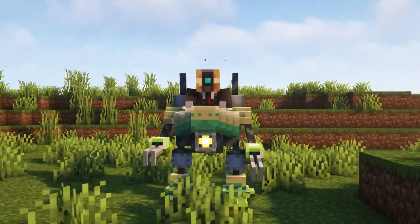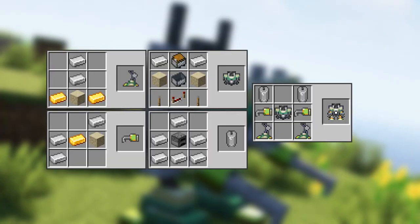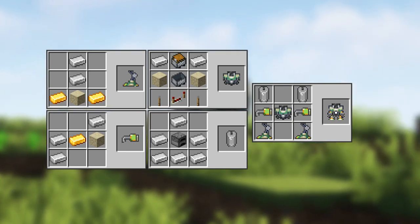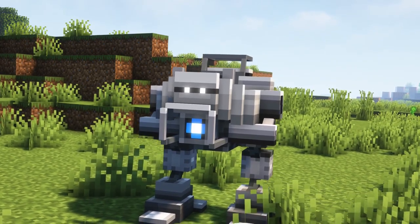How can you craft the mechs? To craft the Magitech Armor, first you need to craft the Magitech Armor Chassis, two Magitech Armor Arms, two Magitech Armor Legs, and two Magitech Armor Stacks. Afterwards you can put all parts into a crafting table as shown.